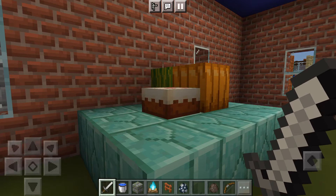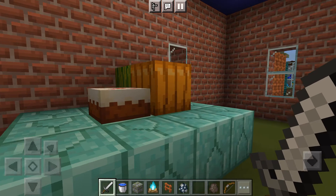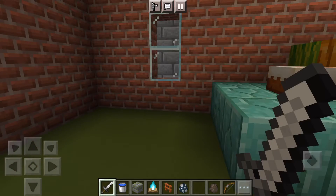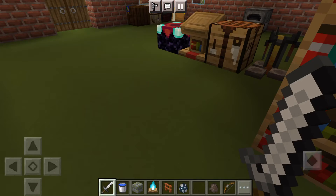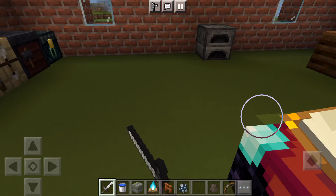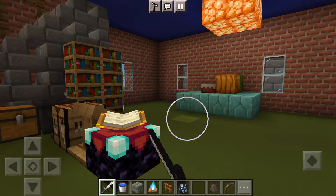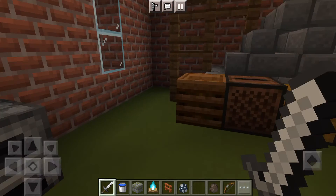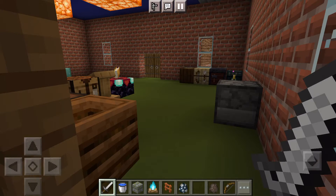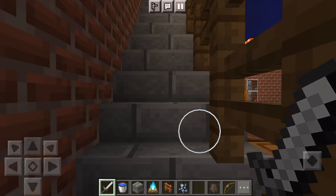I have a melon, a watermelon, a pumpkin, and a cake. Now I'm going to go upstairs to show you something. There you go — I built the railings for safety so you don't fall off.